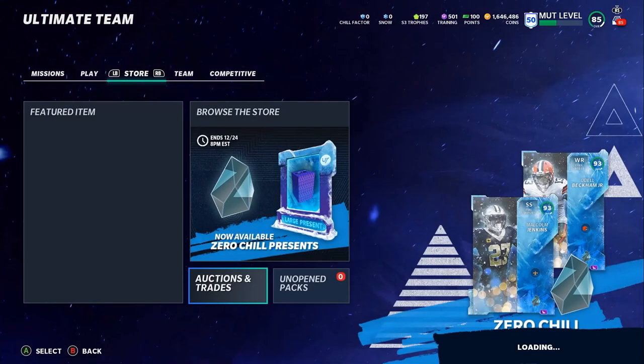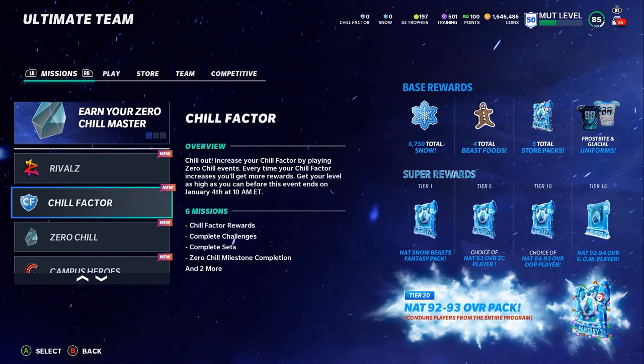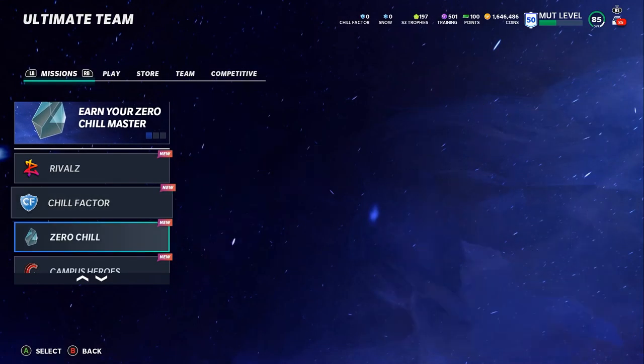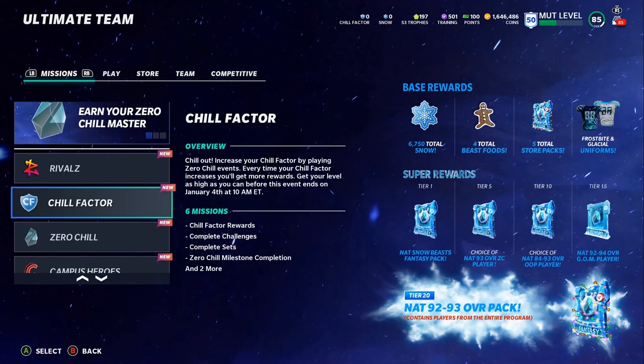For chill factor — since it's technically a currency — all you have to do is play solos, do sets, and open some packs. Head on over to chill factor and zero chill missions and you can read everything outlined there. That pretty much wraps up the video. Hopefully you guys enjoyed it — if you have any questions relating to snow or whether something is a good value, comment down below. Like the video, comment below for a shoutout, turn on the notification bell, and head over to Mutt Reserve to take advantage of the holiday discounts. Use code POODLE — thanks for watching!